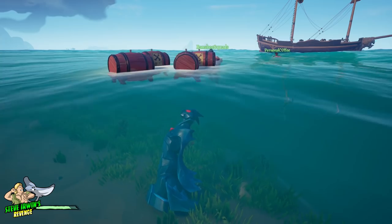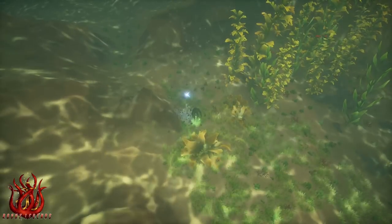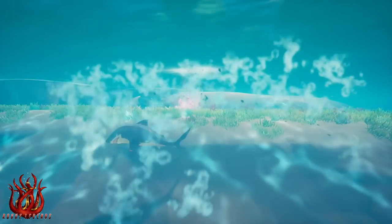Explosive barrels are incredibly handy when it comes to defeating mermaid statues, especially as a solo player. One barrel will destroy a sapphire mermaid statue, three will destroy an emerald mermaid statue, and six will destroy a ruby mermaid statue.